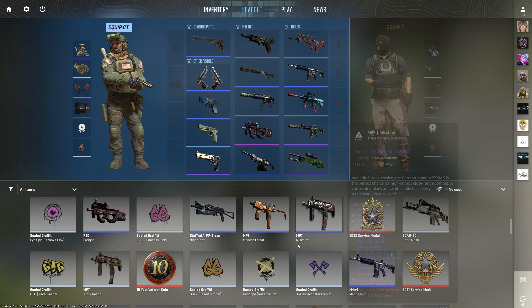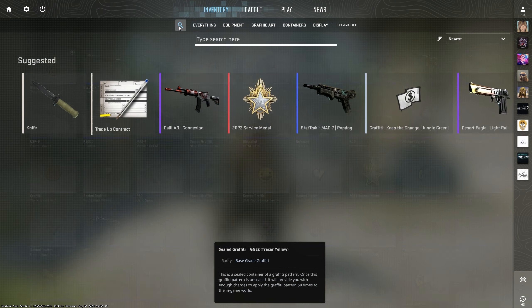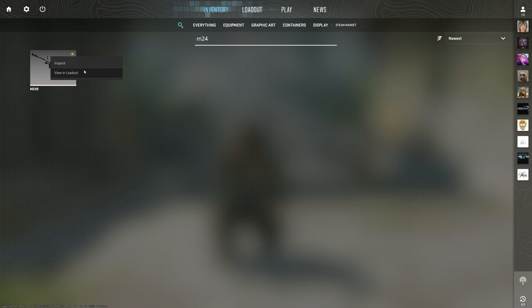Say you want the M249 but you cannot find it here — you go into inventory, search for it, and then click 'view in loadout'. And there it is.